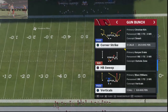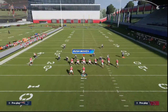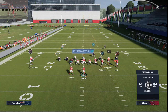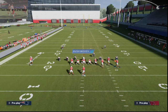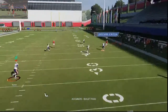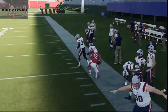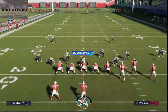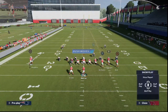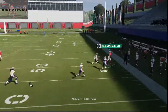Gun Bunch Corner Strike is the best Cover 2 beater in the game so far that I've found, just as far as consistency. What you're going to do here is you are just going to streak Fitzgerald. That's literally it — snap of the ball. And what you're going to see is that route on that right side, because it's an angled corner route, is going to beat Cover 2 for like 30 to 40 yards. I am currently running my Cloud Flats shaded at 30 yards, so that's a 30 yard Cloud Flat, and it's just absolutely destroying it.